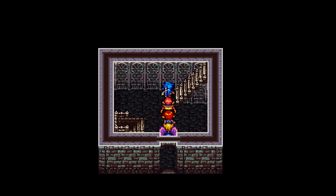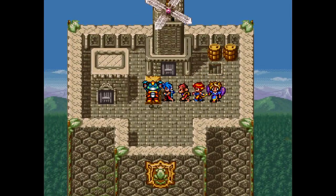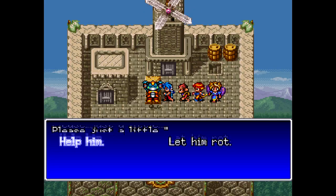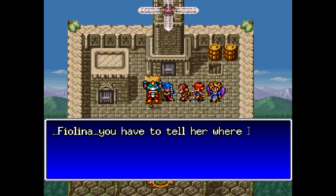Secret passage! So in order to progress with the plot, you have to go up here, and if you recall, there was the frog from before who was saying something about the prison guard Tata having gone missing. So we have to go up here to rescue him in order to advance the plot.